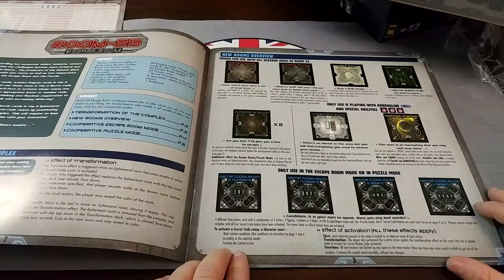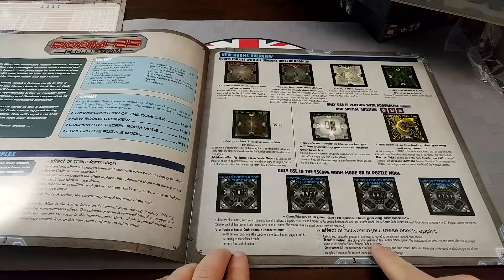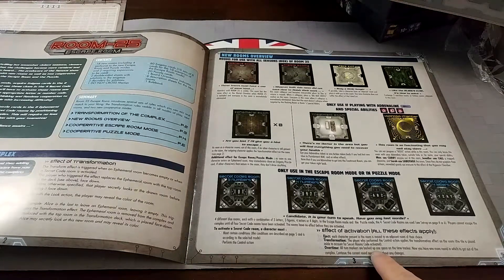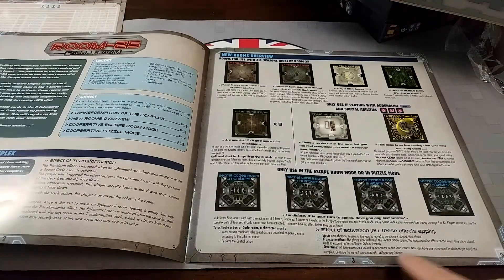You must meet conditions to activate the secret code room, and then each character present in the room is moved to an adjacent room of their choice. The player who performs the control action applies the transformation effect of the room. The tile is placed aside to account for secret rooms activated. All turn markers are backed up one space on the time track — you now have one more round to get out of the complex.